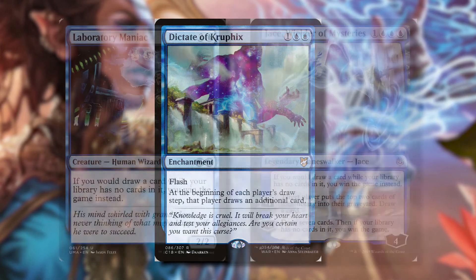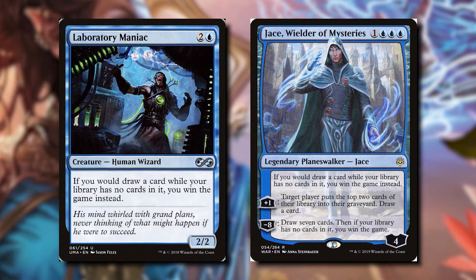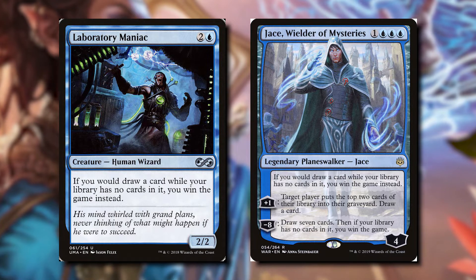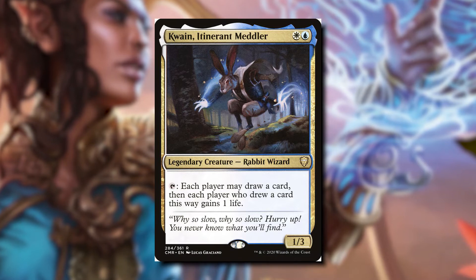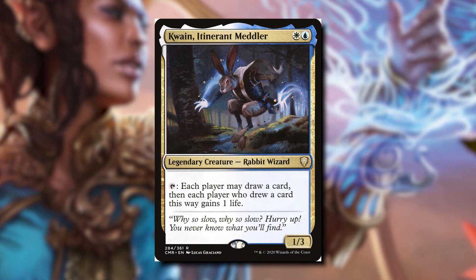There are some win conditions in the deck like Laboratory Maniac or Jace, Wielder of Mysteries — whenever you would draw a card and there's nothing left to draw you normally lose the game, but with these cards you win instead. If you want to build it that way that's also an option. But I love this commander because it's only two mana and encourages people to draw and gain life. It could be a secret mill deck, but I think it's a great cheap commander.